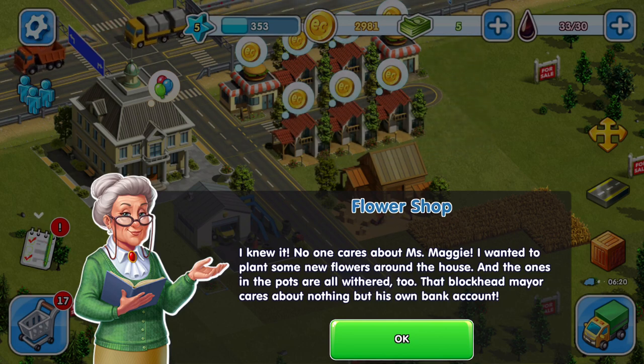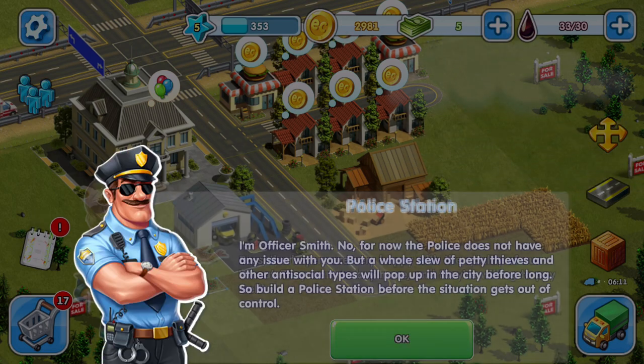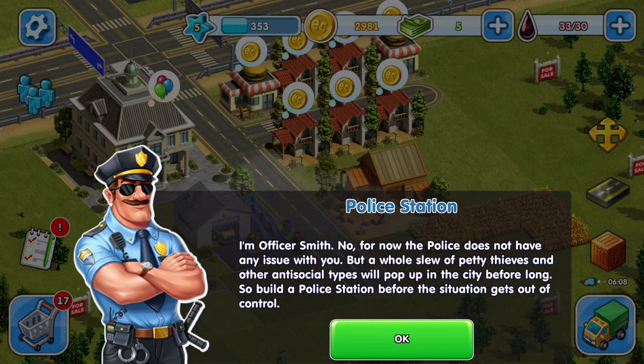'The buyers are very happy with our quality of wheat; they want to buy more and are willing to pay well.' Officer Smith — oh, how convenient, I'm Smith, Build It With Smith! 'For now the police does not have any issue with you, but a whole slew of petty thieves and anti-social types will pop up before long — build the police station before the situation gets out of hand.'